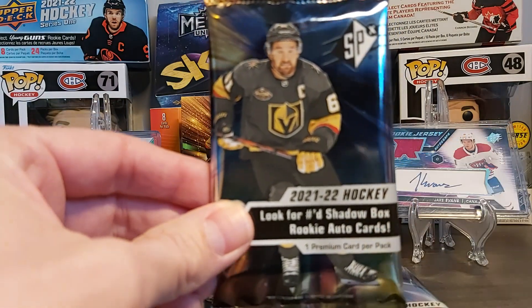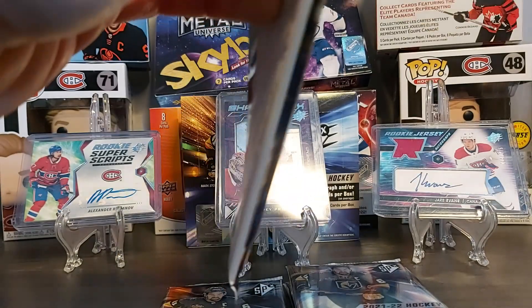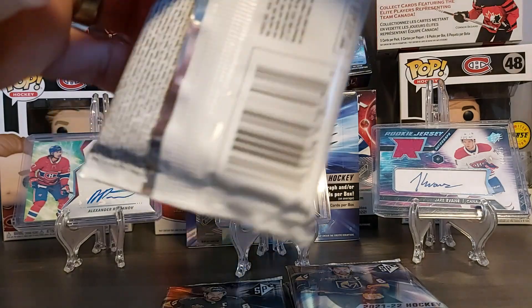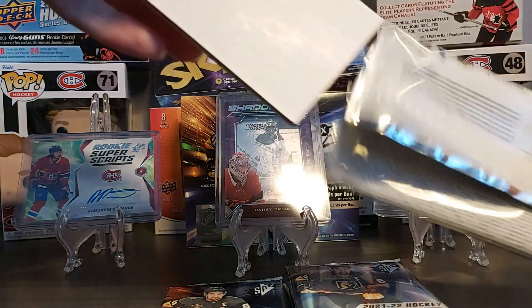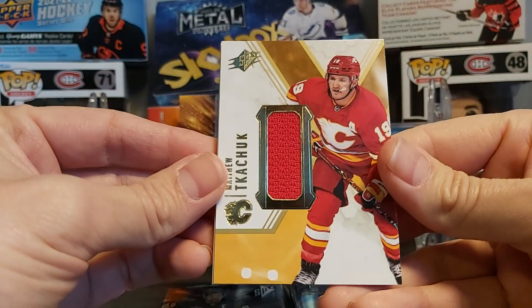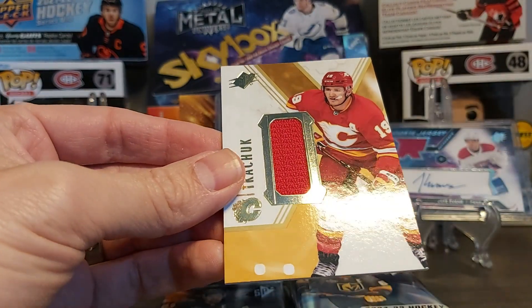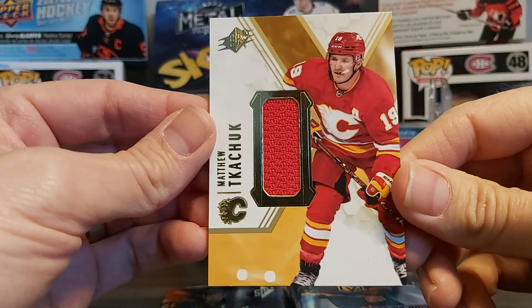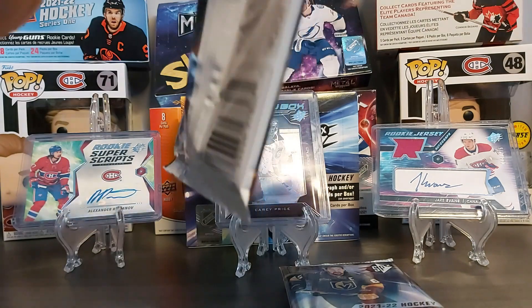Mark Stone is on top — hopefully he's not following me, I already got his auto in Allure, so it'd be nice to get someone else. There's a decoy in each pack. Let's see — first card is a jersey of Matthew Tkachuk, not numbered.